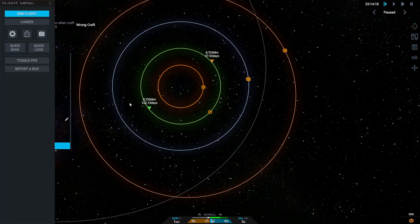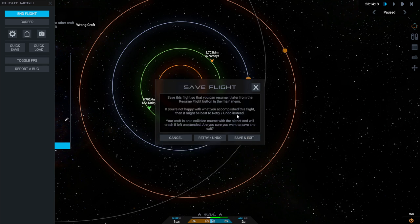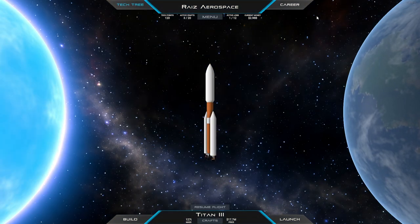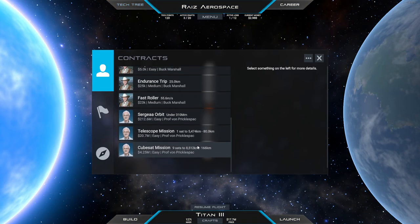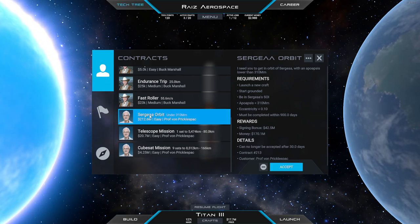I think that'll do. We'll end flight. We will save flight. We've gotten extra tech points without us intending it to. So we will try and send a crew pod to Sergeia. I don't know if Sergeia is how you should pronounce that.